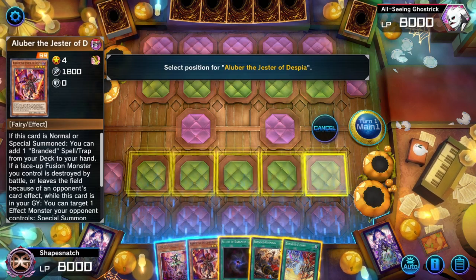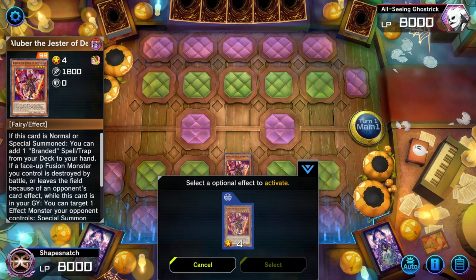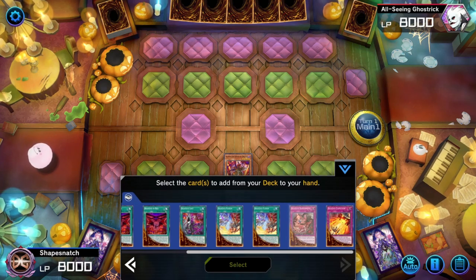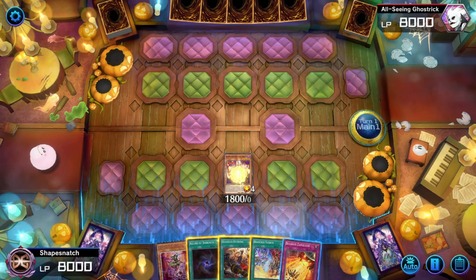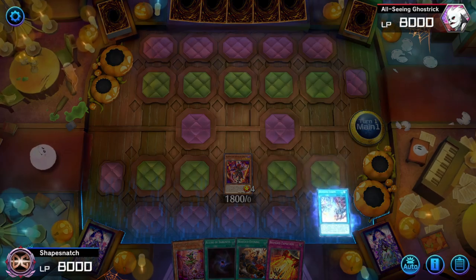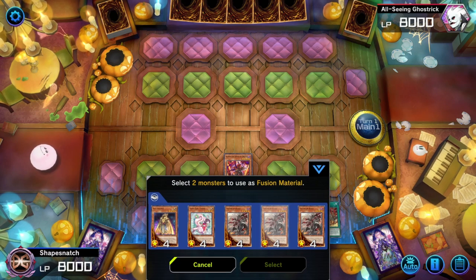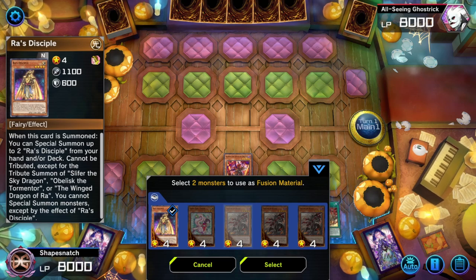Very first step — you summon and get your Alibur, and Alibur will add Expulsion to your hand. Next, when you Branded Fusion, you Branded Fusion for Albion. Dumping — very important — we have to use Ra's Disciple for this, or a Light Target.